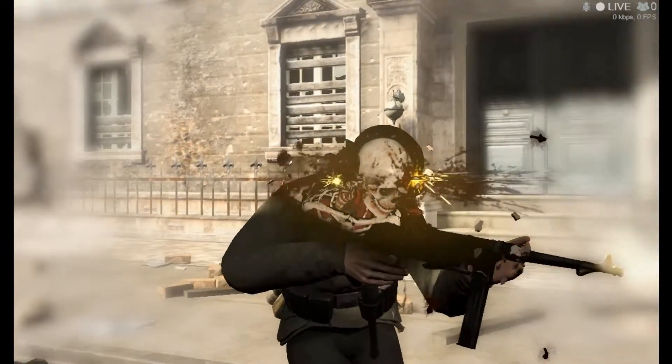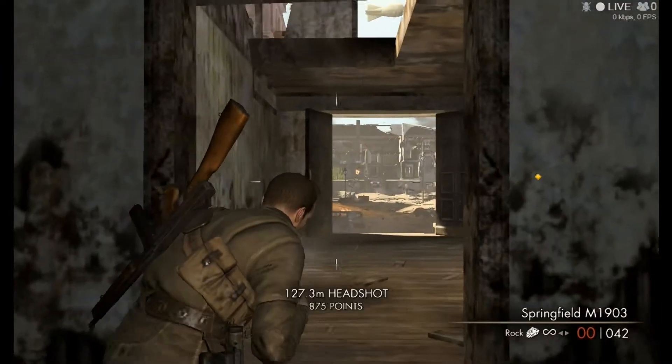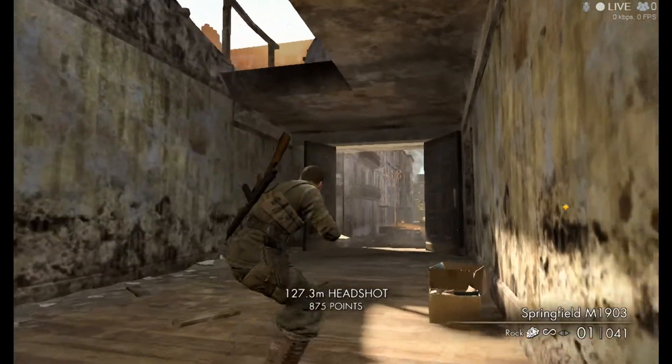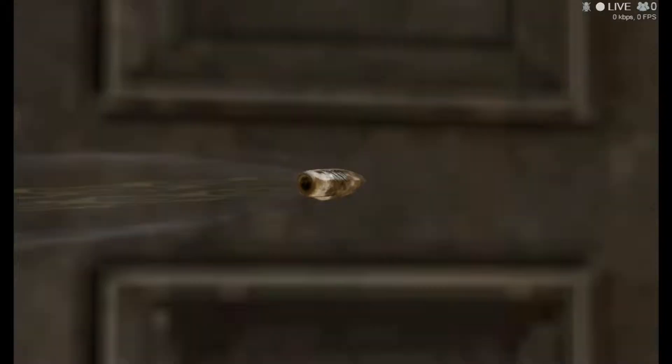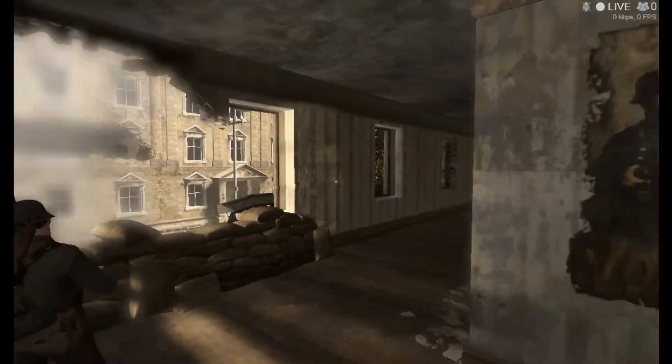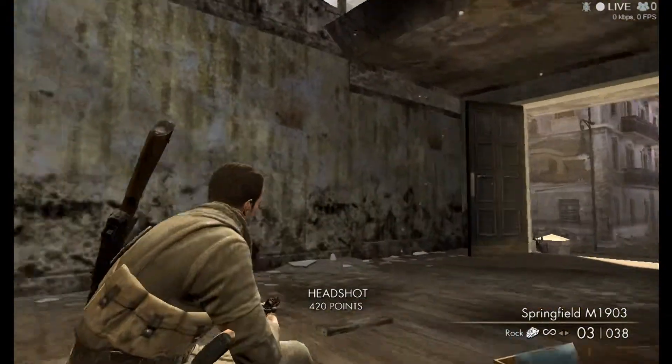Combined with the basic zoom, high muzzle velocity is worth almost nothing if you try to compensate for a long shot. You actually have to use common sense and the scope notches — though honestly, these notches on the Springfield scope will not help you as much as they normally would.